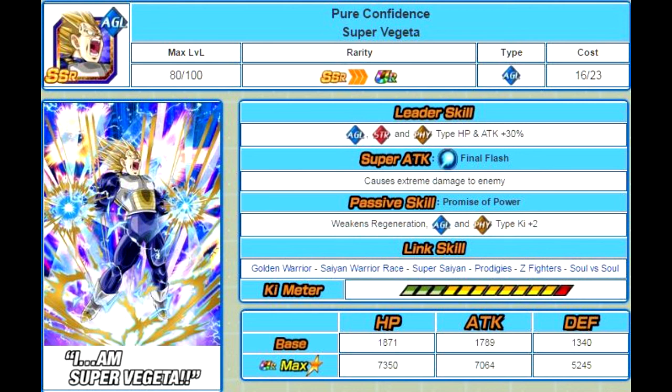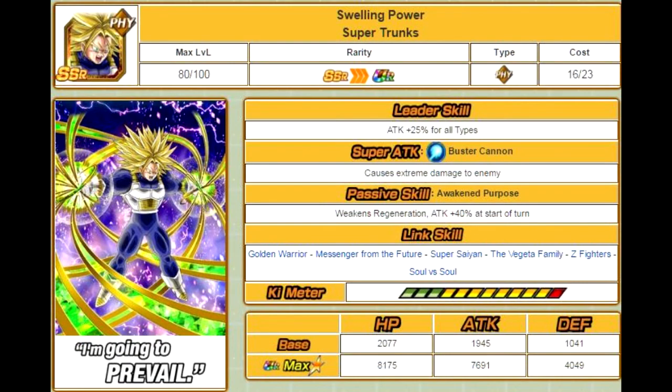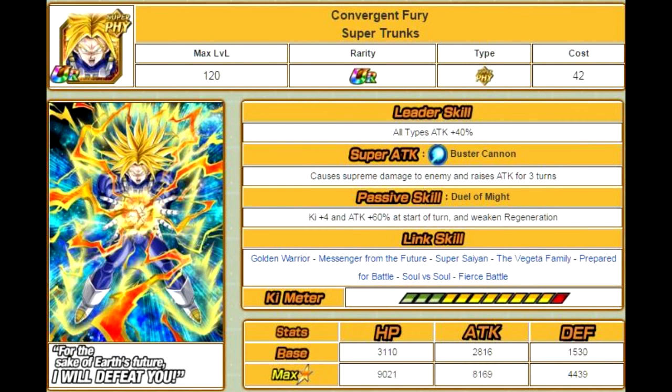The next one we're going over is the Undokken and the Dokkan version — his Dokkan Awakening version comes from the Intelligence Trunks event. This is Swelling Power Super Trunks. He has Weakens Regeneration, his attack is plus 40%, and he has the Soul vs. Soul link. He Dokkan Awakens into Convergent Fury Super Trunks. His leader skill is all types Attack plus 40%. His super attack is Buster Cannon, causes Supreme damage and raises attack for 3 turns. Passive skill: Duel of Might — Ki plus 4, Attack plus 60% at the start of turn, and Weakens Regeneration. Link skills: Golden Warrior, Messenger from the Future, Super Saiyan, the Vegeta Family, Prepared for Battle, Soul vs. Soul, and Fierce Battle. His max stats are HP of 9021, Attack of 8169, and Defense of 4439.